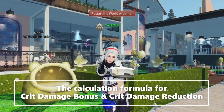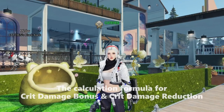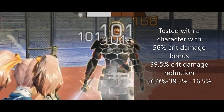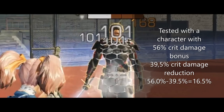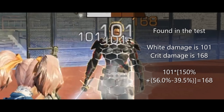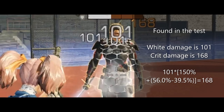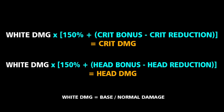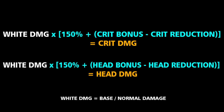Now let's check the calculation formula for crit damage bonus and crit damage reduction. In this test we're using a character with 56% crit damage bonus and 39.5% crit damage reduction. White damage is 101 and crit damage is 168. This is the formula for how to calculate crit damage and head damage. According to these two formulas, you can also derive the formula for critical head damage.